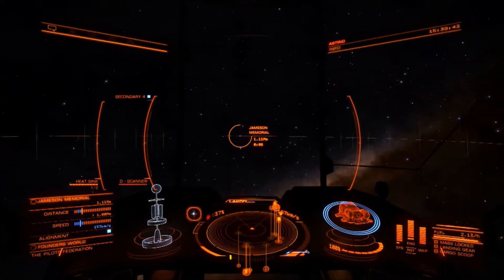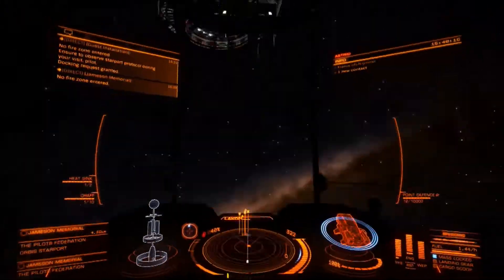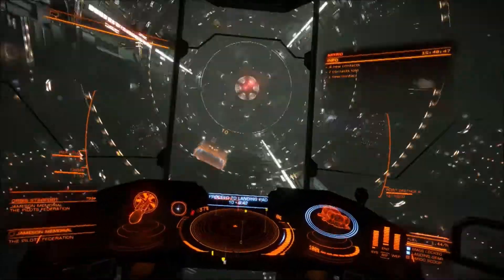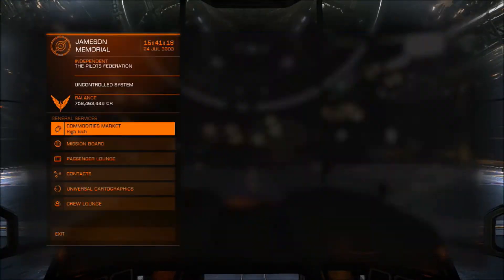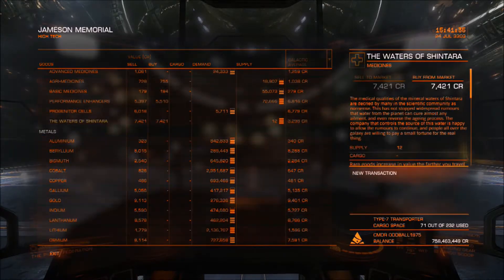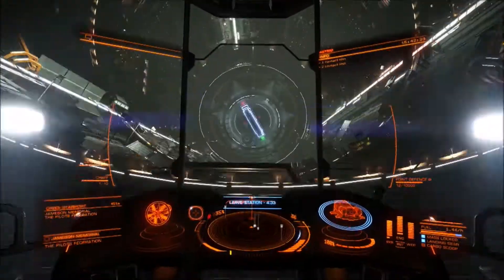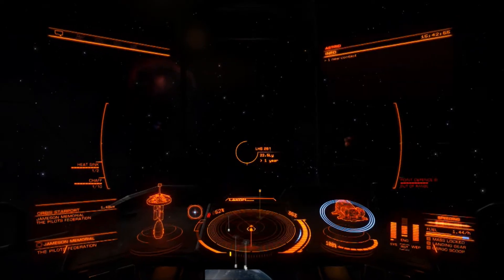I'm doing all of the locations including the one you can't go to unless you are Elite. For those of you who are new to this game, do know that some of the optional extras on the rare trade route are systems that are locked by permit, so just be mindful of that. And as you can see, I actually didn't even need my fuel scoop on this route — I could have taken more cargo space.